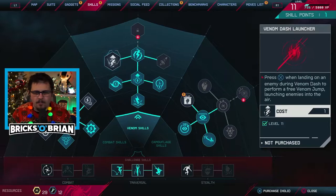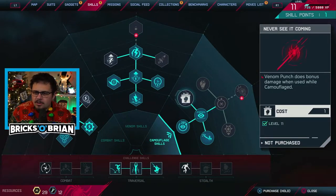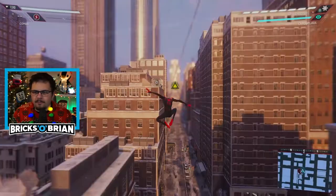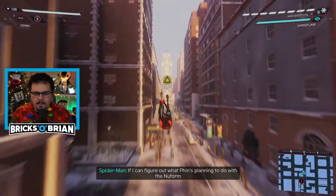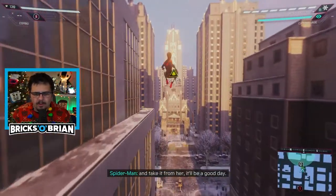Skills — I have a few more available here. Let's go with Venom Punch. Does bonus damage while being used while camouflaged? Sure, let's go for that. So I'm level 11 right now, but I'm going to go to the theater and hopefully work out whatever it is I'm going to do here.